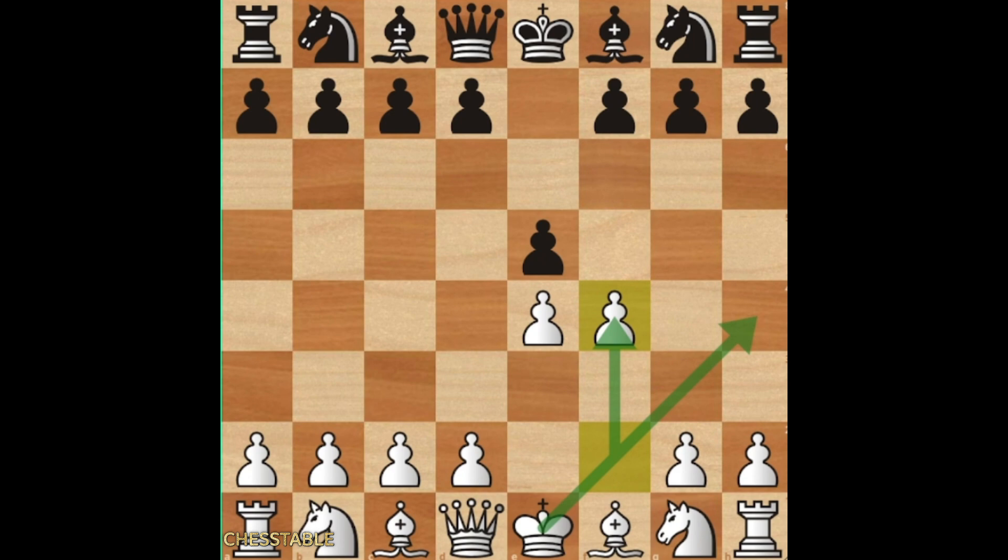Black might have some counterplay, which we will also look at. But against some players who are especially a lot stronger than you, it's not going to work so well. Because you have to understand this opening well enough to actually be able to use it even against same-level players.